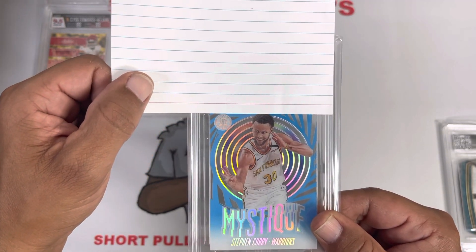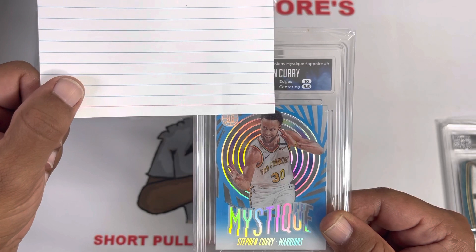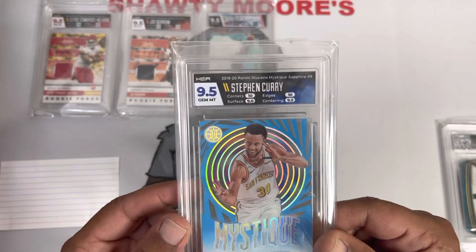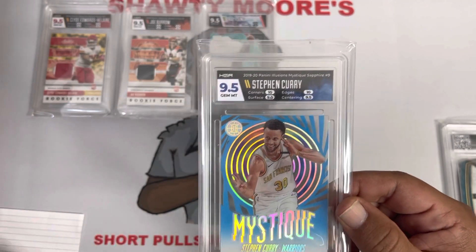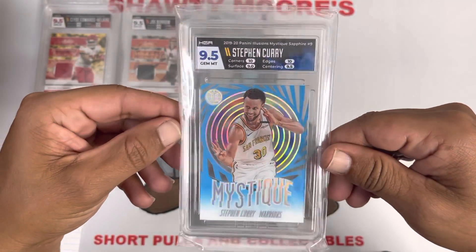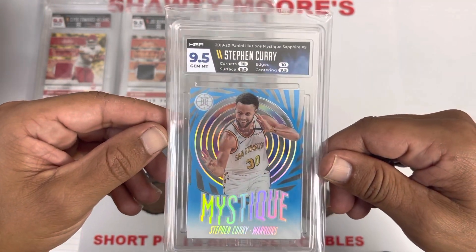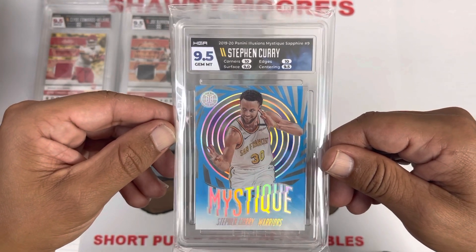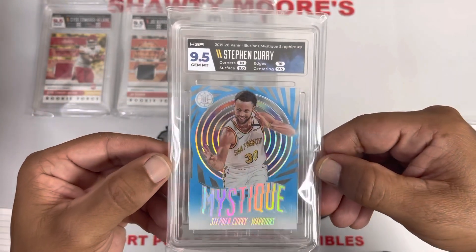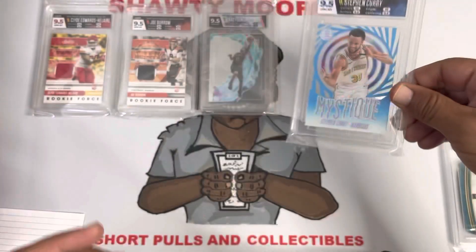I did another custom label on this one. Boom — we got a 10 and a 9.5 on edges and centering. Corners and surface: 10 and 9 for another 9.5. We're getting closer and closer to that 10, guys. Nothing too crazy about the label — maybe I just did a color match — but it still looks fantastic with that blue and the yellow chevron accents. Looks great with that card. Very happy to have that in the collection.